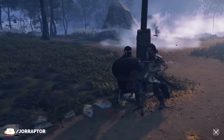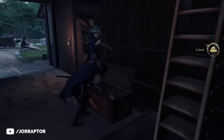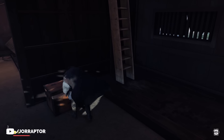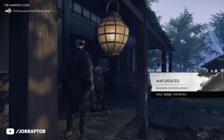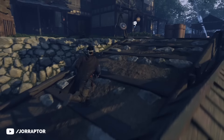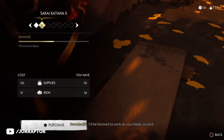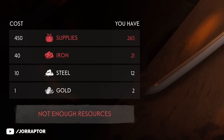Clear out the Mongols at the Traveler's Rest Inn if you haven't already, then find a chest in the main building that contains one steel and some supplies. By simply fast traveling to this location — something you can do after clearing the Mongols — you will see that the chest has respawned. Run towards the house again, grab the chest for more steel, and rinse and repeat. You need 15 steel for the first 3 upgrades, so with this tactic you can get that super fast. NPCs here also sometimes reveal new map locations when you fast travel back.